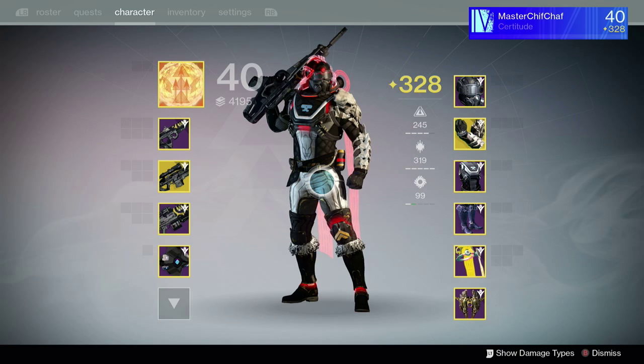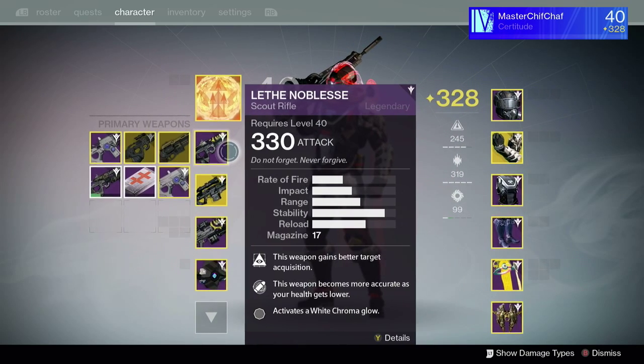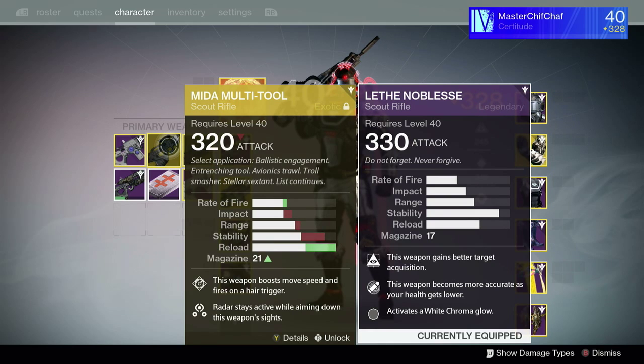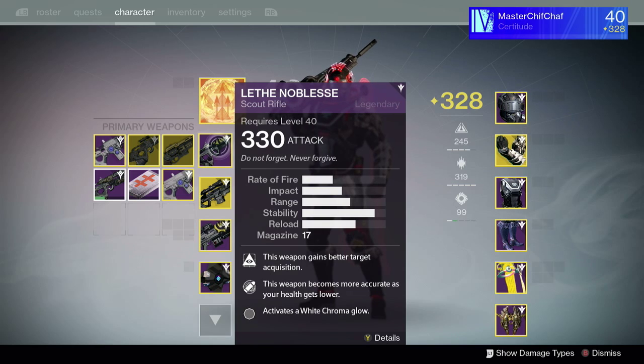As a scout rifle user, I absolutely love scout rifles. I only use scout rifles as my primary on my hunter — my other characters use different guns, but on this character it's only scout rifles. Here I have the Leaf Noblesse, the queen scout rifle. It has pretty high rate of fire and pretty high impact — it's mid-tier, not the slow fire rate/really high impact type, and not like the meta multi-tool. It's like the Fang of ir Yût from the Crota raid from year one — really really good.